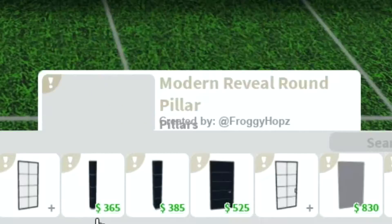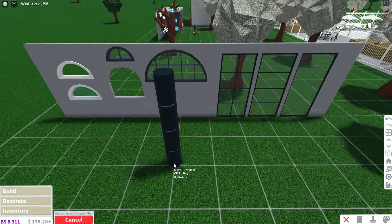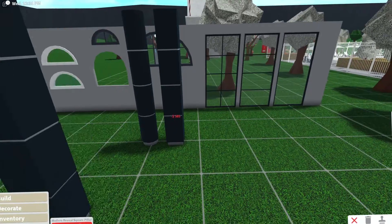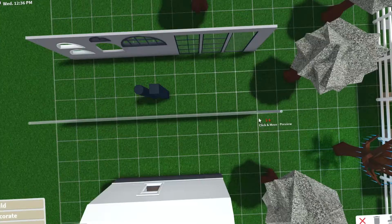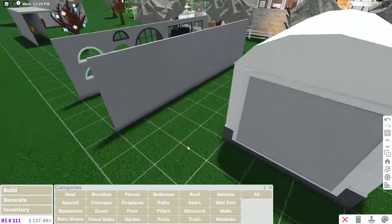We have a modern round pillar — that's kind of cool — and a square pillar. I'm gonna need a new set of walls. This spot has just turned into a mess, I need to clean it up.